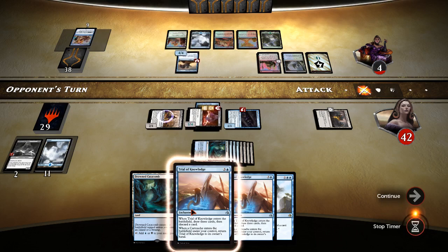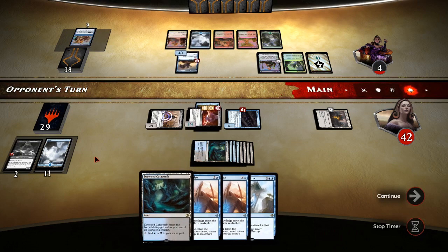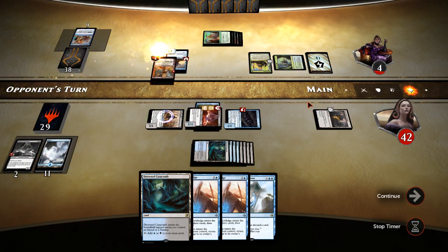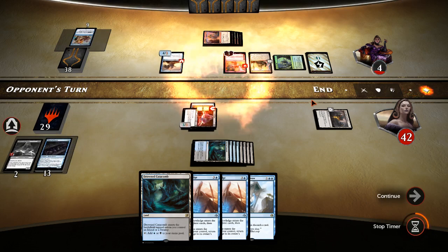Hopefully we can win this. If they put some kind of Planeswalker — Chandra — or something like that. This looks like a Planeswalker deck. There's Chandra. Does Chandra do minus-four getting rid of all our stuff? Nope. Does that.